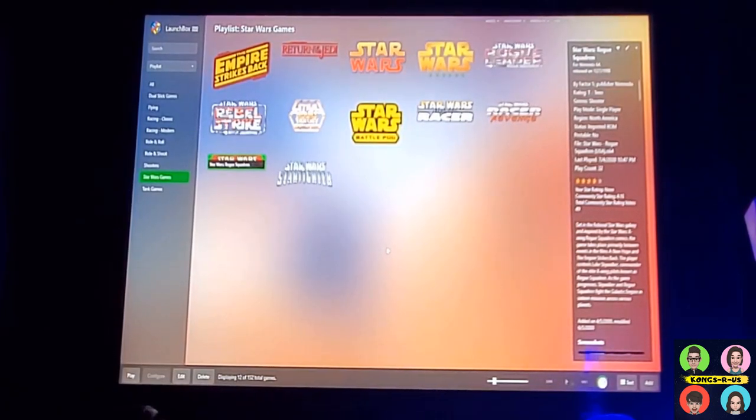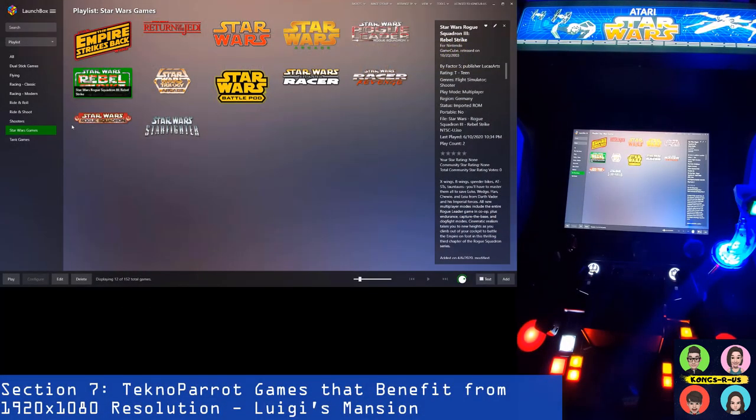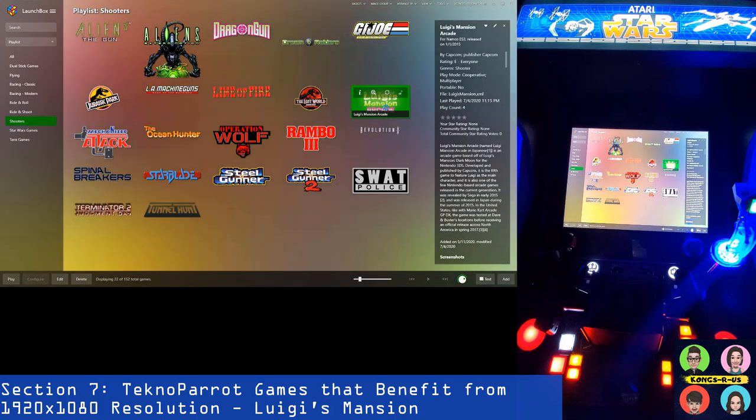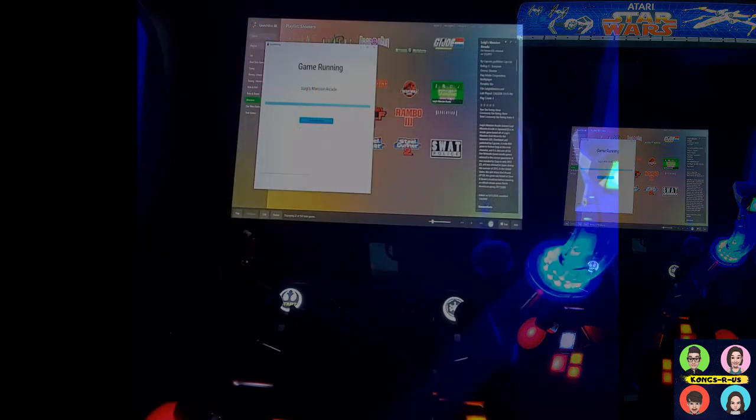Those were the two emulators that needed tweaking — otherwise everything else runs fine and you can leave it at the 1920 by 1080 resolution permanently on your Arcade1Up screen. There are also a handful of TechnoParrot games that benefit from this. Luigi's Mansion Arcade, for example — if you tried to play it before it cut off the sides of the screen with no fix available in the regular TechnoParrot UI. Now it runs perfectly in full-screen widescreen mode. This is a huge benefit.